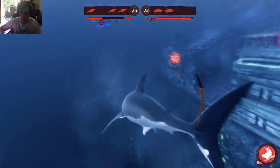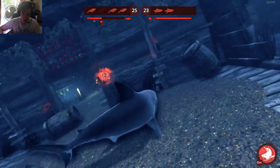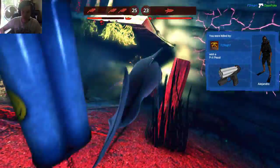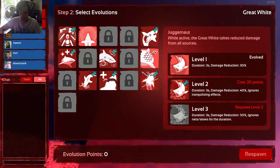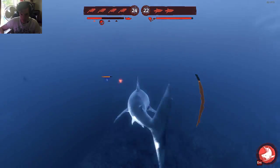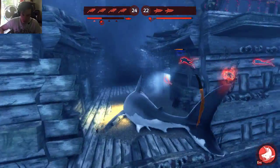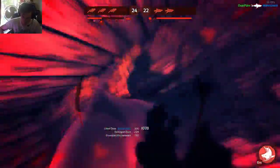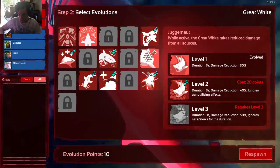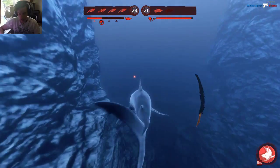We're still not doing enough damage — we gotta be able to come in and get out, and we're not really doing the get out part. The confined spaces are really hard to deal with as the shark, and they're using that to their full advantage as they should, because you need a little sway to maneuver around like a shark. I missed the door because I was trying to use the lunge attack to get out quicker — it didn't work.